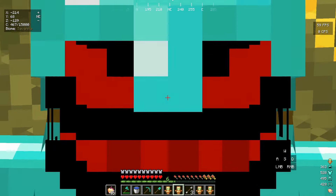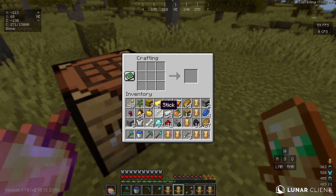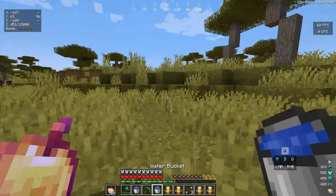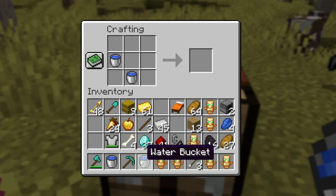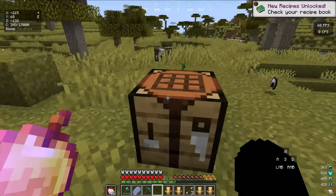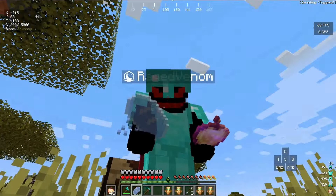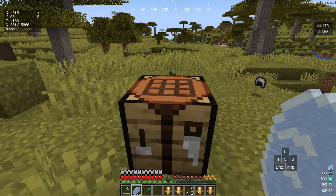Time to move on to our next custom bread — for that we need four water buckets. We have four buckets and filled them with water. Inside the crafting table: four water buckets and one bread in the middle. We get a knowledge book, click it — we also get the buckets back, that's cool! It's called ice bread — look at how cool that looks!